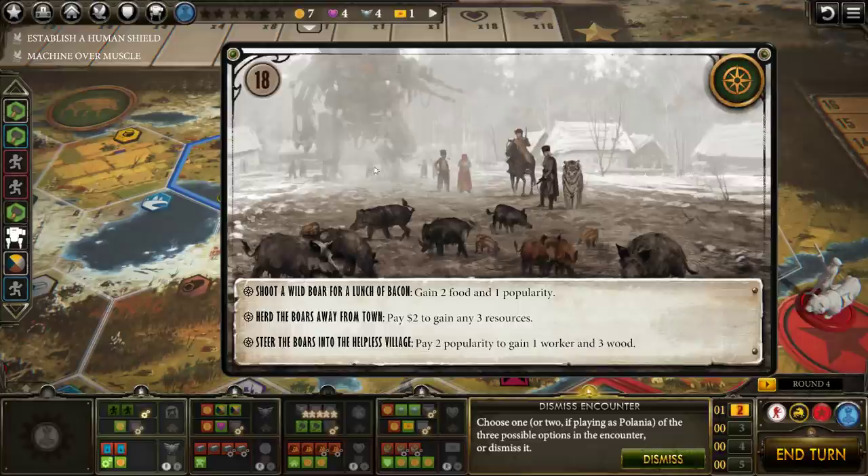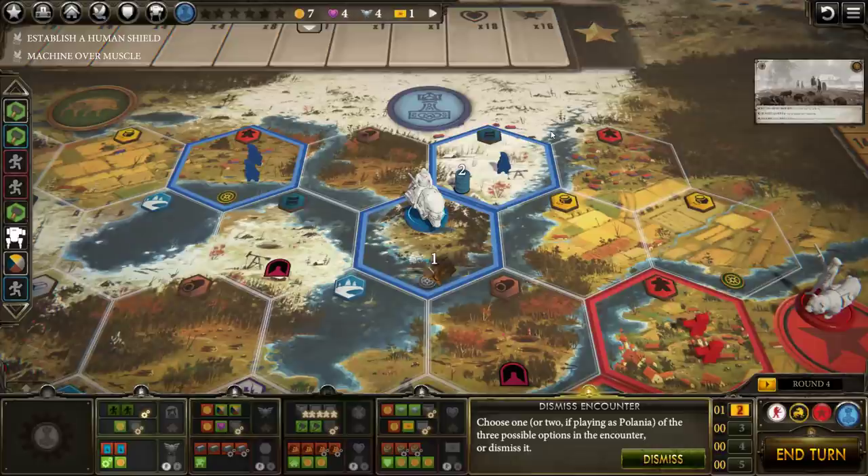Here's our first event. What I love about this is there's no flavor text for the event itself — you look at the picture and see what's going on. We've got some soldiers crossing into a town, some boar all over the place, maybe it's market day, some villagers watching, and a big battle mech in the background. We can shoot a wild boar for two food and popularity, herd the boars away from town by paying two dollars to gain any three resources, or steer the boars into the helpless village — pay two popularity to gain a worker and some wood.